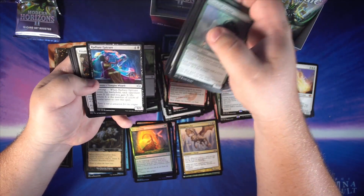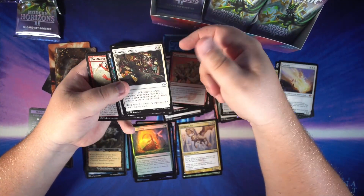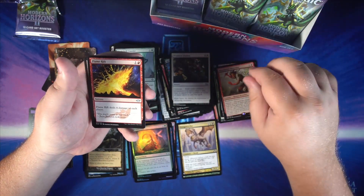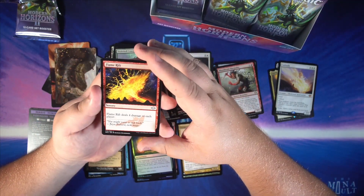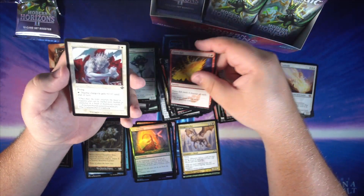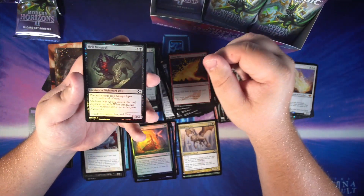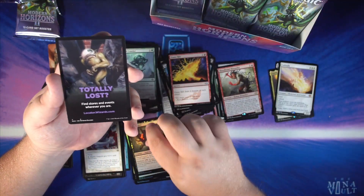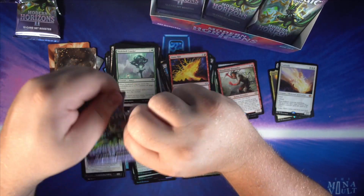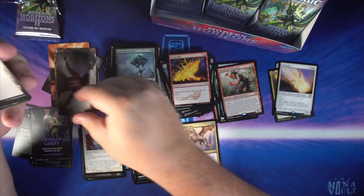Keep going through these — commons and uncommons. Prismatic Ending is actually a pretty good uncommon, might see some Modern play. Blood Raid Marauder is our rare. Flame Rift — nice little reprint from Nemesis, deal four damage to each player for two mana, might see some play in burn. We get a Marble Gargoyle as our old border card, a foil Hellmongrel, and we're totally lost — Fibblethip has no idea what's going on. Probably totally lost because we haven't found those fetch lands yet.